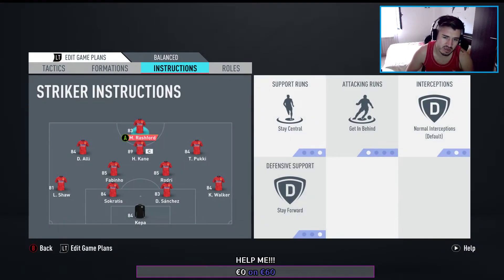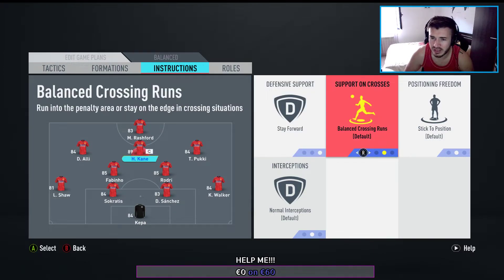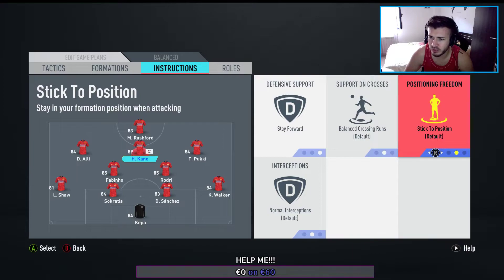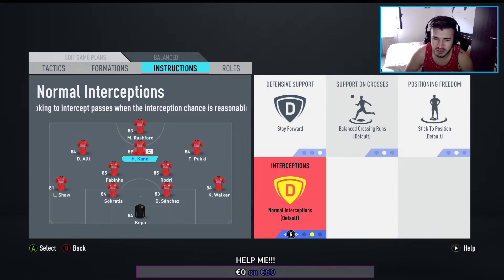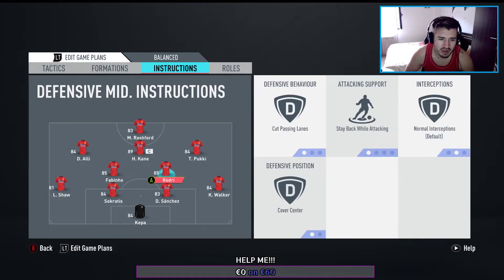For instructions: Rashford — stay central, get in behind, stay forward, defensive support. Harry Kane — stay forward, balanced on support on crosses, stick to position, normal interceptions. Pukki — basic defensive balance, crossing runs, support on crosses, freedom on position, normal interceptions. Dele Alli the same. Fabinho and Rodri both have cut passing lanes and stay back while attacking, with cover center. This is very important.